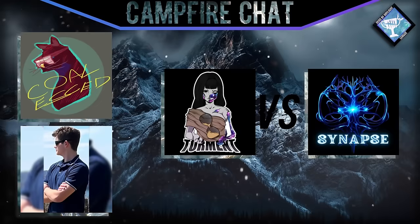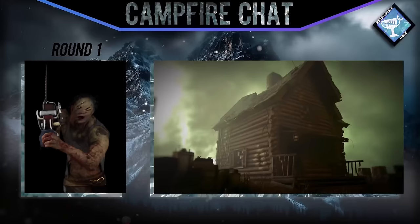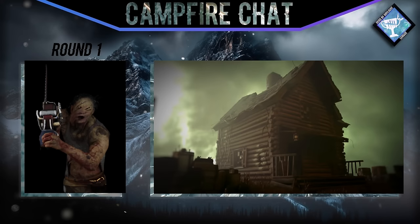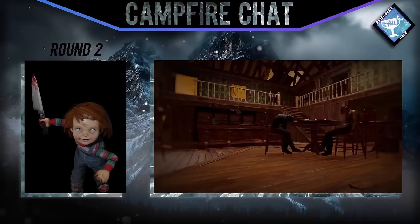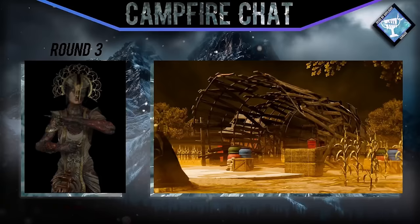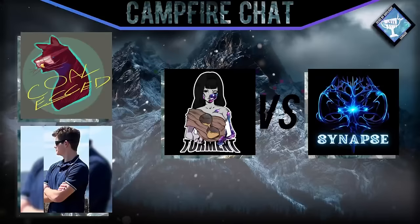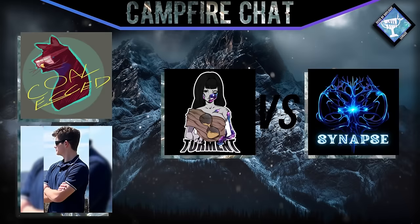Chucky can kind of turn that stealth around on the survivors with the mind-game-heavy map and his small size. Both teams are picking more mechanical chase-oriented killers, and if we go to a tiebreaker we'll have Plague — a more macro-oriented strategic killer. That's the interesting skill check: maybe you can tie on mechanics, but can you out-game-sense us? Any final thoughts, Alex? It's going to be a good set. I'm looking forward to this.